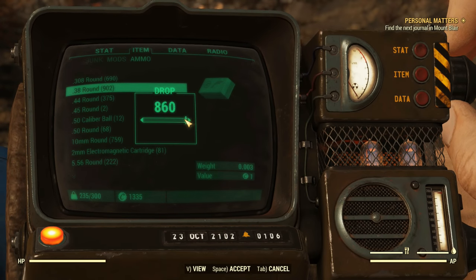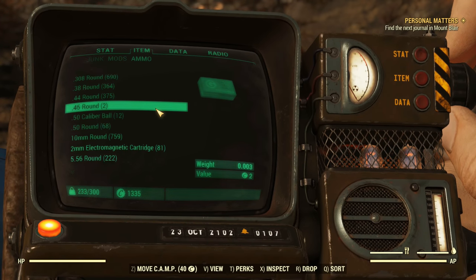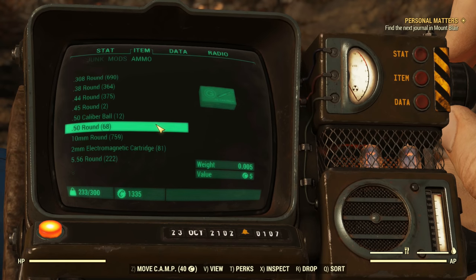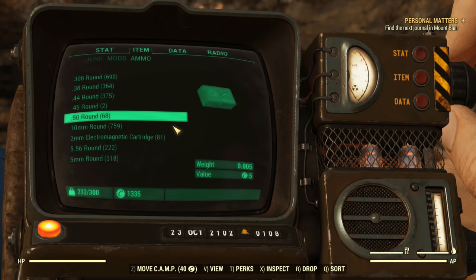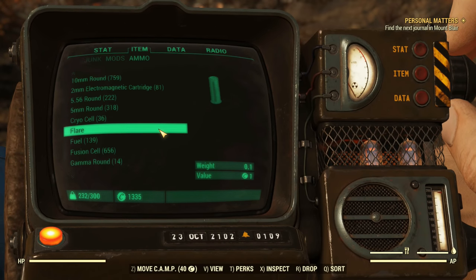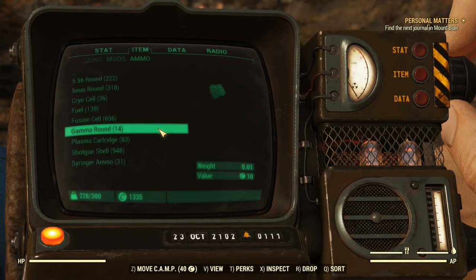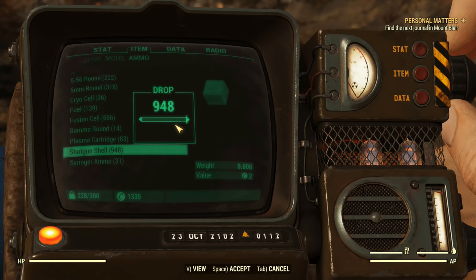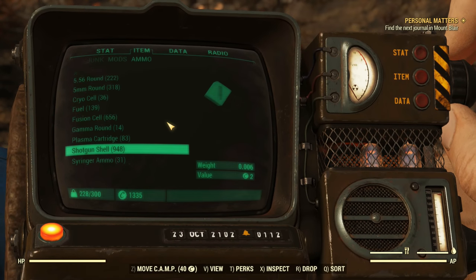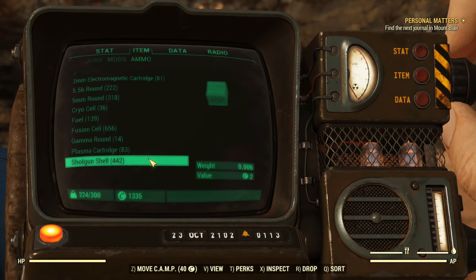Ammunition has weight in Fallout 76. Little as it is for the smaller bullets, if you're not using them you can rack up hundreds. Since the plan is to reduce weight, it's advised to toss out the ammo you're not using, or give it to another vault dweller who uses it. Fusion and plasma cores, 40mm grenades, missiles, and especially mini nukes are all really heavy. So say you prefer rifles over pistols — why not toss out the pistol ammo? Or better yet, find another vault dweller you can exchange with if they use pistols.